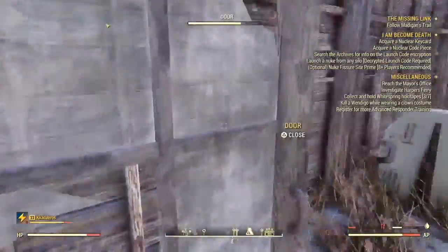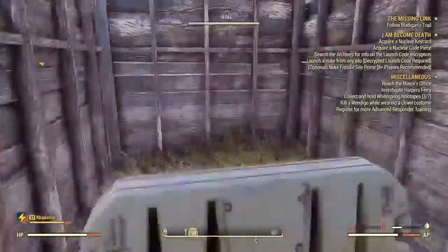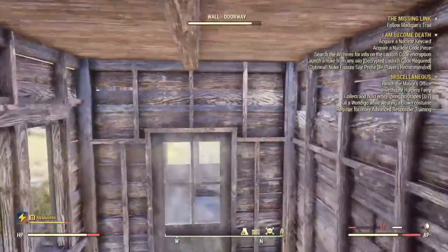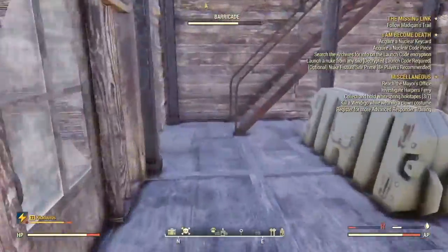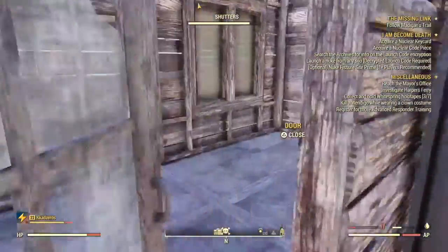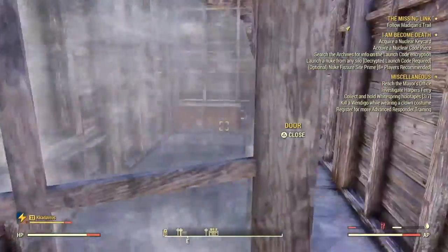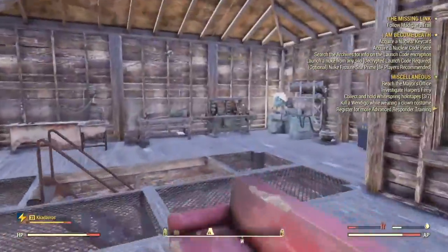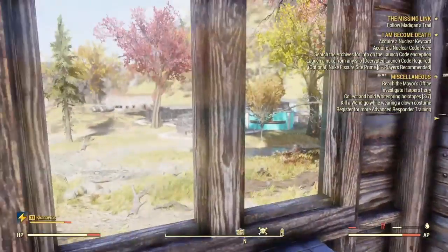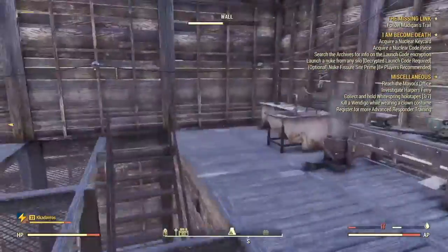We have just some safe rooms back here because they have two locked doors that you've got to get through. We also have a little living quarter over here. Upstairs is where we keep all our workstations, and we also have these windows so we can shoot out of them if the faction ever tries to attack again.